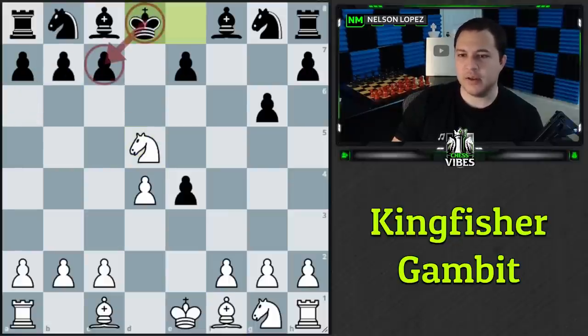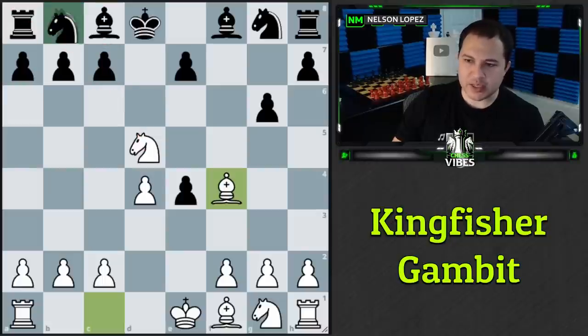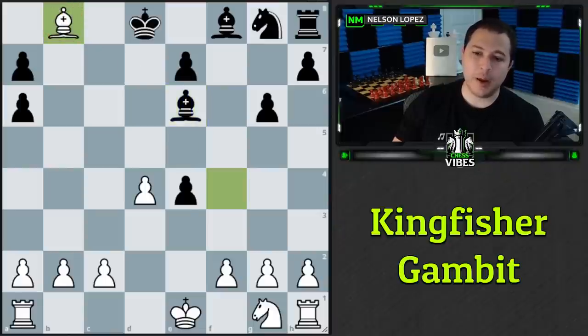After king to d8, we play bishop to f4. It looks simple but black faces the same fork problem — we'll take with the knight and then take the rook. Most people develop a knight, we take it, take with the knight attacking the rook, and after it moves, the final tactic is knight to e6: a discovered attack on the rook with check. After takes, we take the rook and go into an endgame up the exchange and pawns. It's just winning for white.